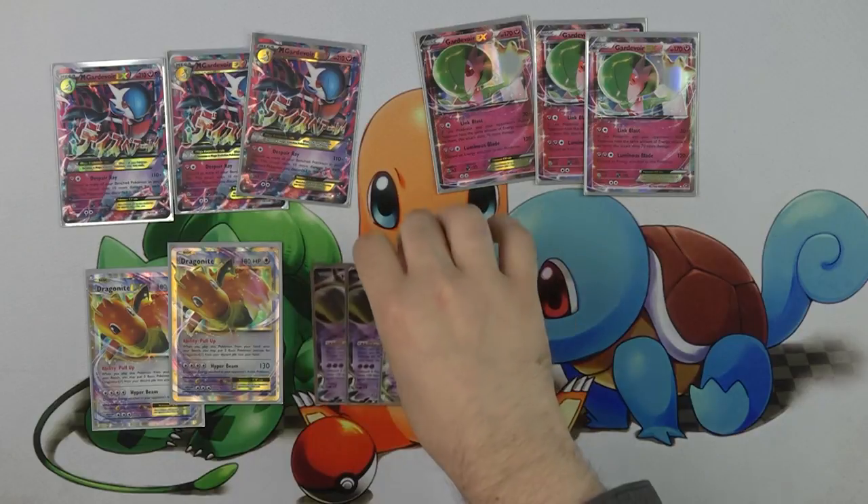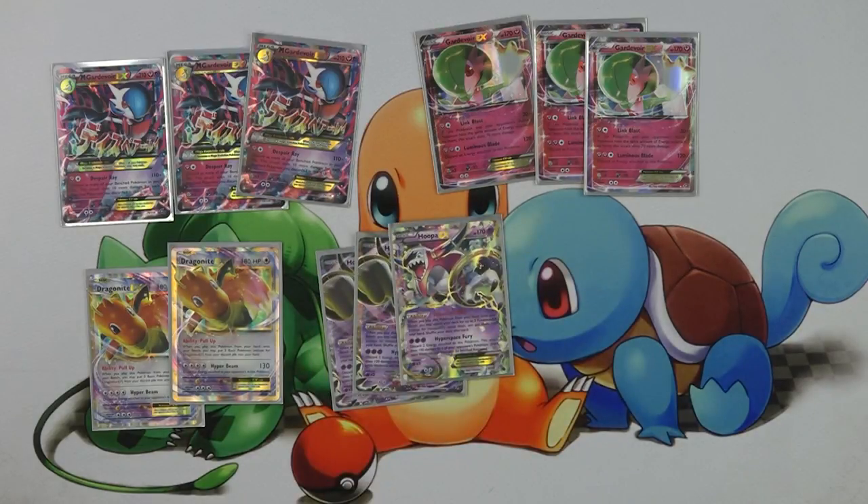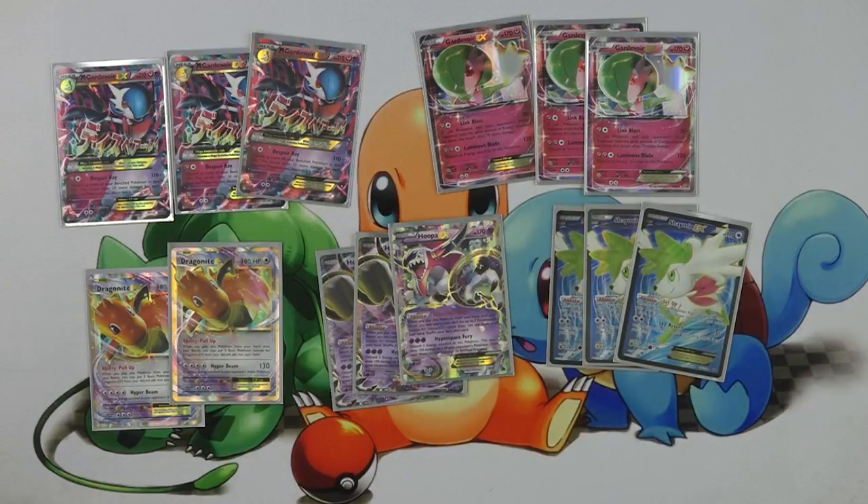In order to fill up the bench, we are running three Hoopa EXs. Hoopa EX has Scoundrel Ring, an ability that lets you search your deck for three Pokemon EX cards and put them into your hand. This means you're able to get an entire handful of Pokemon onto your bench to maximize the damage from Despair Ray. It also makes the deck extra reliable and consistent, and lets you get Mega Gardevoir very consistently. The primary target you'll be getting with Hoopa EX is a Shaman EX.